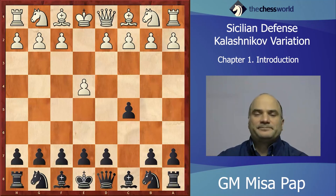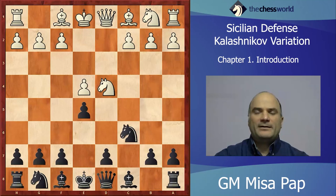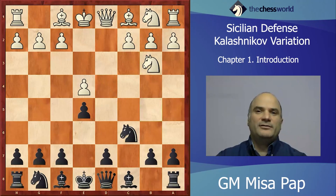Let me show you one more thing. You will get coverage of all the sidelines if White tries to avoid Open Sicilian, and I will present a very nice and solid Kalashnikov or Labourdone early e5 Sicilian. When we go into this Sicilian with e5, White has several options — he can go Nb3, Nc3, and so on. Let me show you, for example, if White plays Nb3.